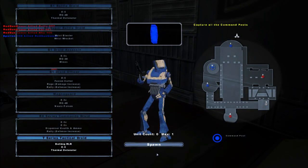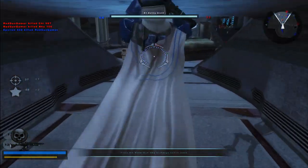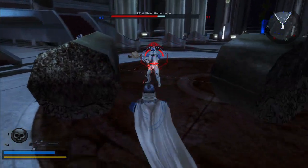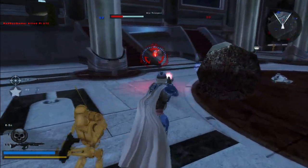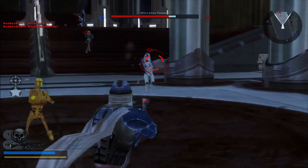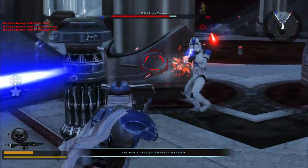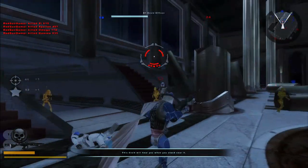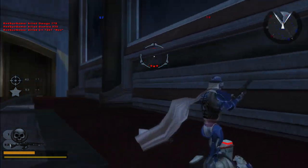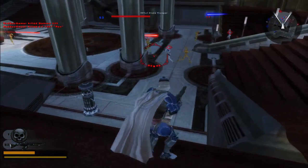Fine, we'll be the Magna Guard now. Instead of just using a blaster, give him the electro staff and keep the blaster pistol as a secondary for range. The command post is no longer under Confederacy control.